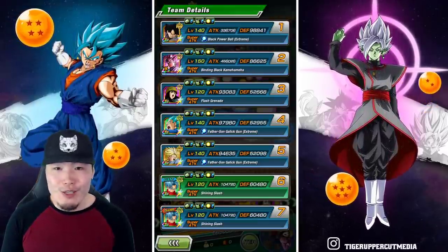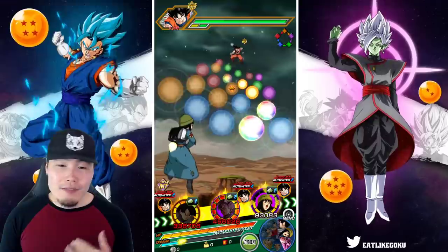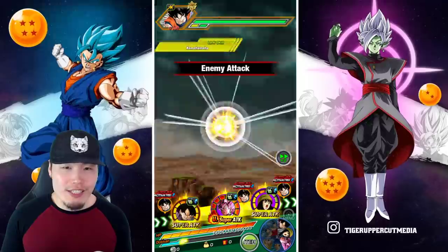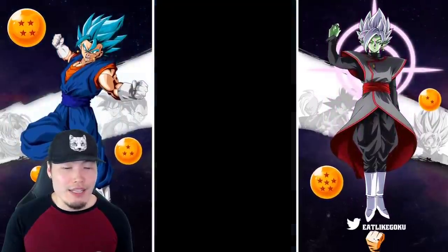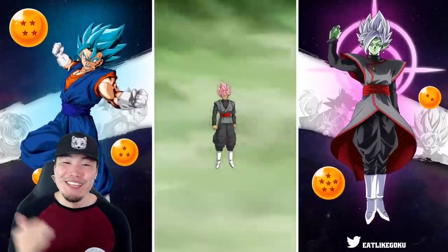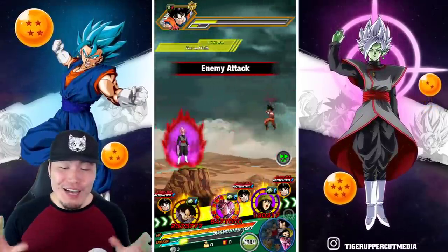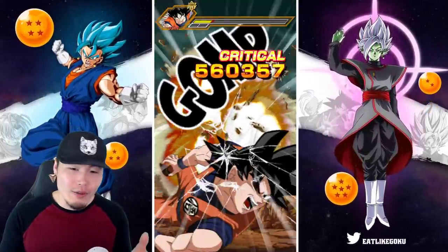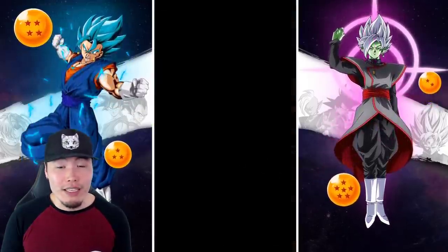He also gets ki plus 2 with each final blow delivered, up to 6, and then recovers 6 HP at the end of the turn in which an attack was received. So we have a full 24 ki super with the INT Mai support. He has 86,000 defense, which is not bad — it's just not super impressive, it's quite average in my opinion. Defensively he does leave a little to be desired. But his offense is insane — 6.47 million on the first attack. That's crazy! About six and a half million on the first super.